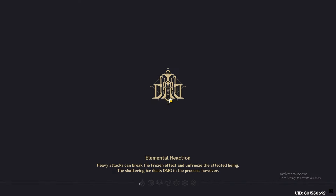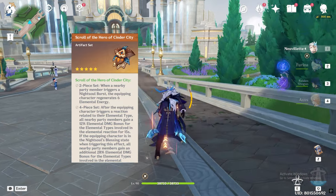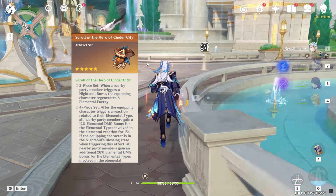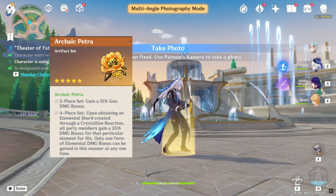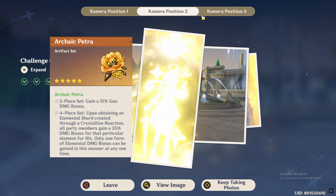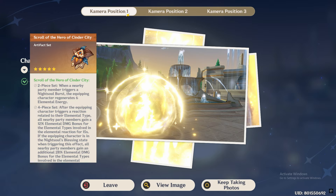For her artifacts, there is only one set that you want to use on Zilonen — this set is what makes her so much better than she already is. It is the new Natlan support set, Scroll of the Hero of Cinder City. This set can provide 40% elemental damage bonus after triggering an elemental reaction, and the damage bonus applies to both elements that took part in the reaction. You can alternatively use Archaic Petra, as it provides 35% elemental damage bonus of the Crystallized shard you pick up, but it is clunky to use as you need to pick up the shard with Zilonen and it has to be the correct one. Even for an off-field DPS build, just stick with the Cinder City set, as you are getting 40% elemental damage bonus boosting your overall team damage.